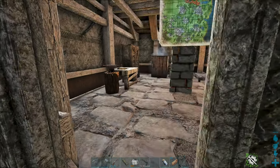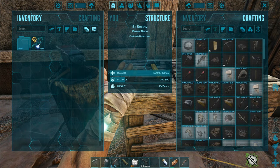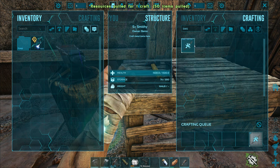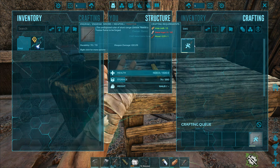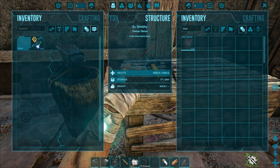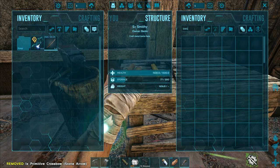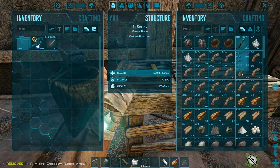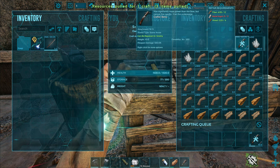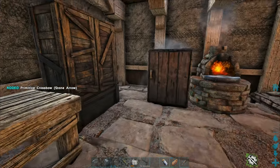There's a hesperonis right over by our old base — I saw a couple of them when I was dismantling everything between the last video and this one. One of the things supposed to harvest that stuff very well is a sword. We don't have other options right now, so let's make one and take it with us. Let's repair this.